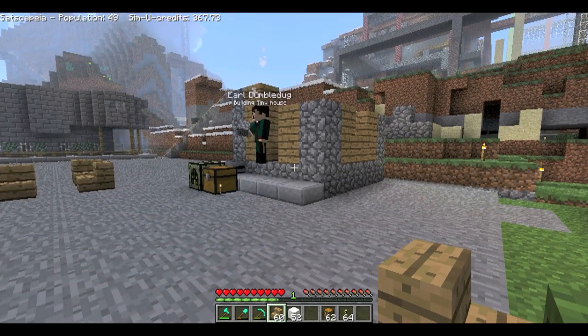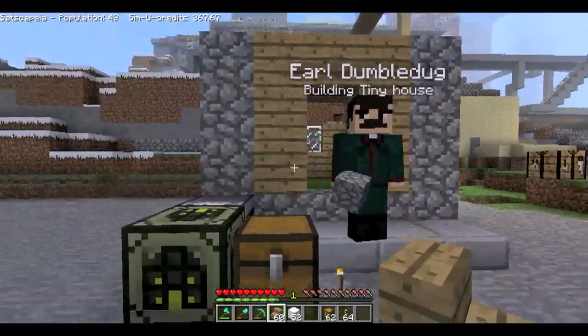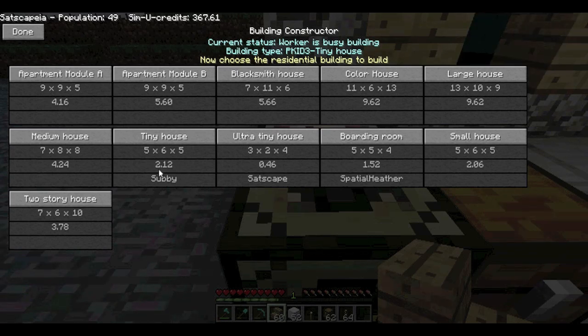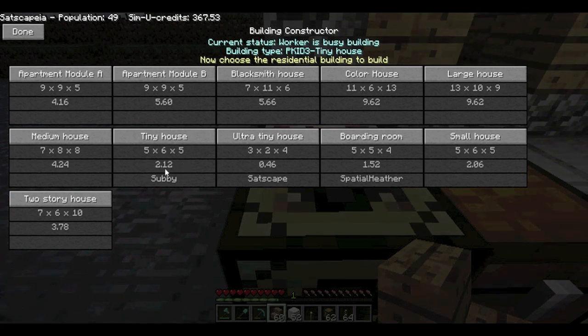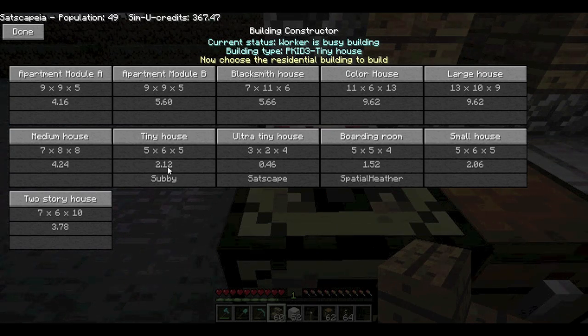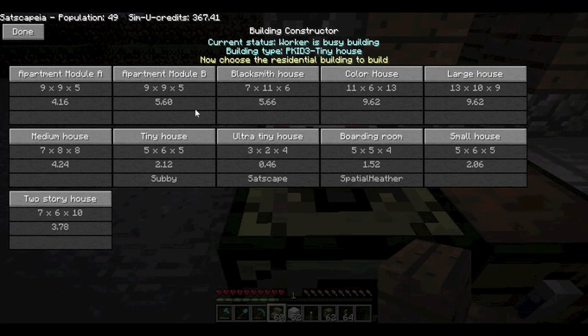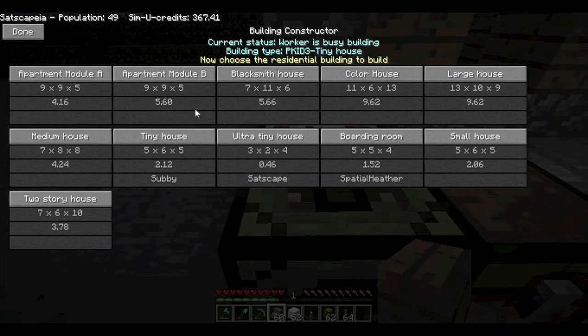One other change is to do with rent. In the past it was just one credit per building regardless of size, but now it scales with building size. For this Tiny House which costs 2 credits and 12 cents to build, the rent will be half that - so you'll get 1 credit and 6 cents per day. Larger houses like the apartment module will give more rent per block, so it's fairer. You pay more to build a bigger building but you'll get it back long-term from rent.